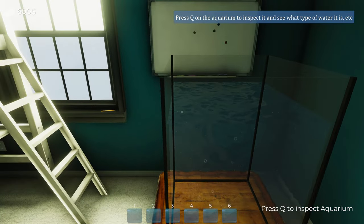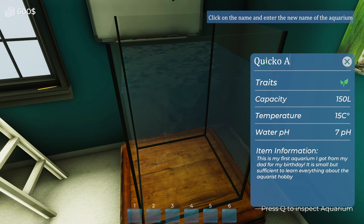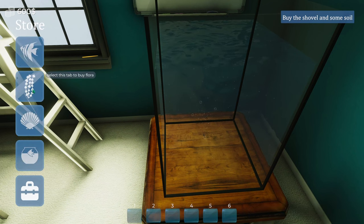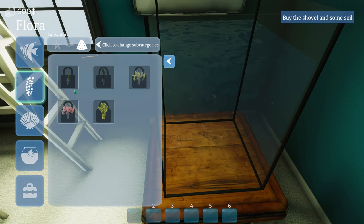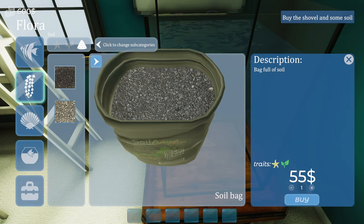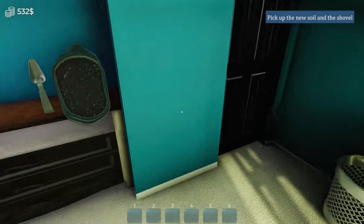Press Q on the aquarium to inspect it - we'll change the name to 'Quicko Aquarium.' Hopefully I've spelled that right. Tab to open the shop - buy some soil. A soil bag is 55 dollars. And now obviously the shovel to put stuff in.